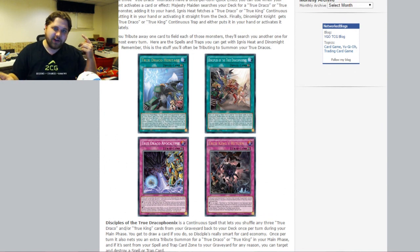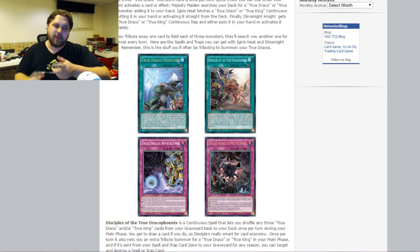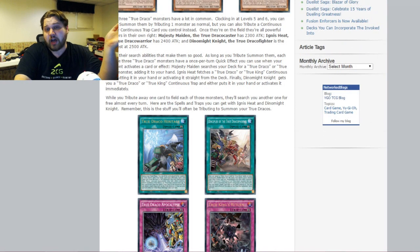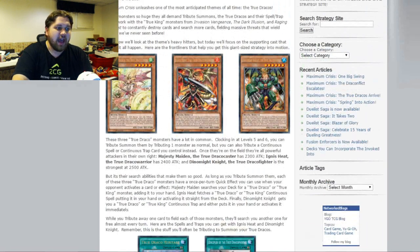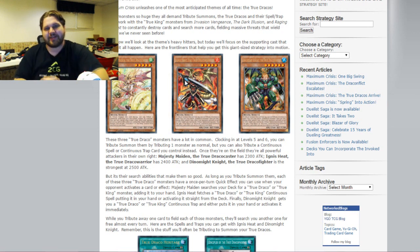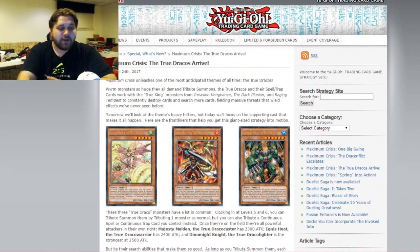There are literally two commons in your entire deck. If you're trying to play the demise True Draco deck, Masterpiece turbo, or any True King variant using Draconic Diagram — there are only two available commons: Disciples of the True Draco Phoenix and True Draco Apocalypse. Even if they're supers they're essentially commons since there's a super in every pack. Everything else is ultra or secret — Konami going for that money.